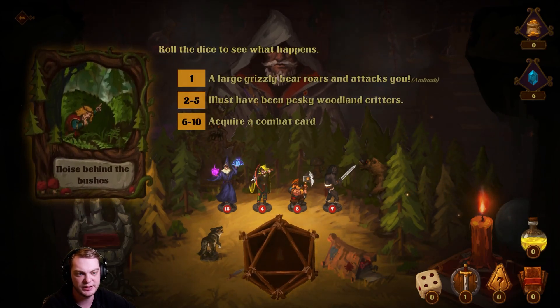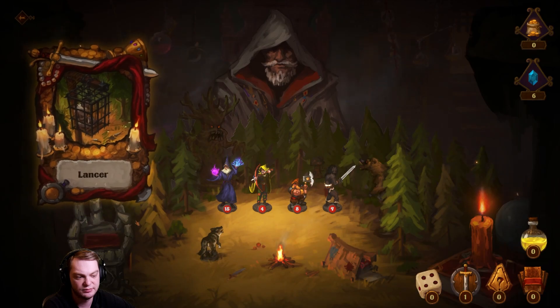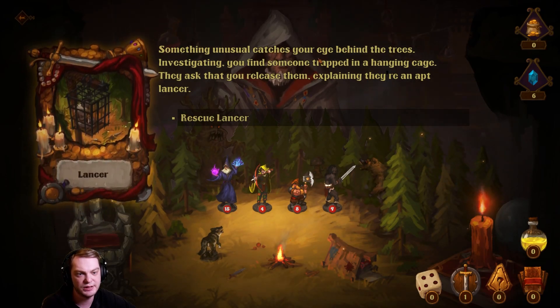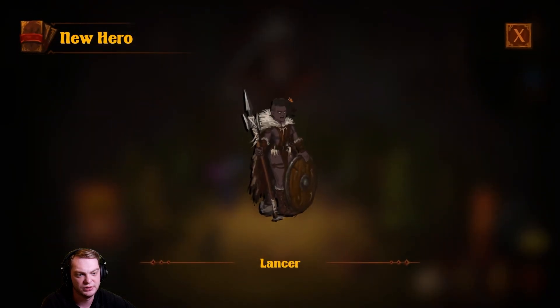Let's go investigate. And there's a large... let's roll the dice. Must have been peaky woods critters — I didn't get anything good. Something unusually unusual catches your eye behind the trees. You find something trapped in a hunting cage — they ask to be released. Rescue Lancer!